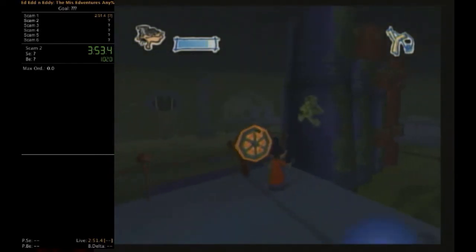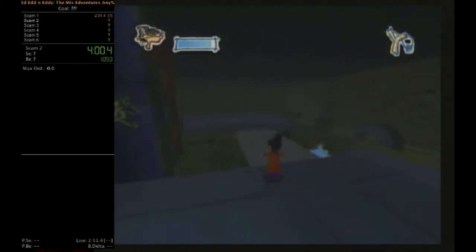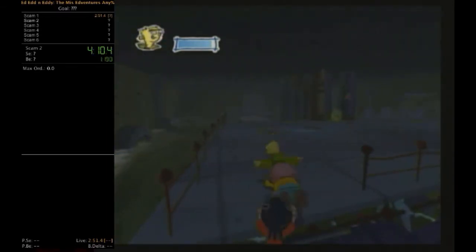There's a place coming up where you have to let Eddie jump on top of Ed, then use Double D's first-person slingshot perspective to push Ed through the wall. You then switch to Ed while he's through the wall and activate Batter Ed to get both Eddie and Double D through to the other side as well.